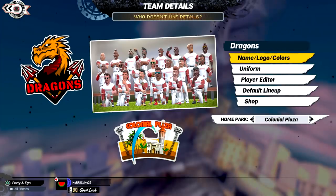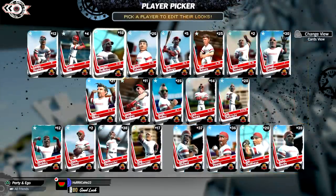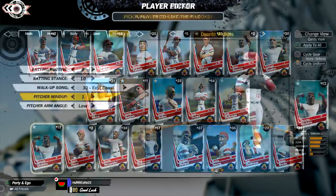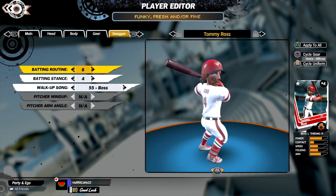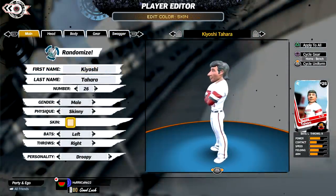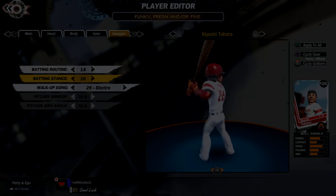Then we have the Dragons. This team is the worst power-hitting team in the league, but they bring a lot of contact, speed, and they play good defense. You'll recognize Keaston Holiday and Cole Bulaga on this team. But one of their top players is their ace pitcher, Deontay Watkins, the lefty. One of their top hitters is power hitter Tommy Ross. There's also outfielder Kiyoshi Tahara, who has one of the better blends of power and speed in the game.